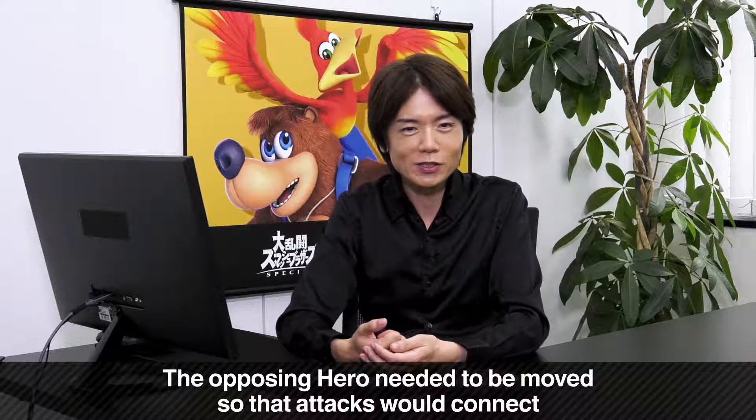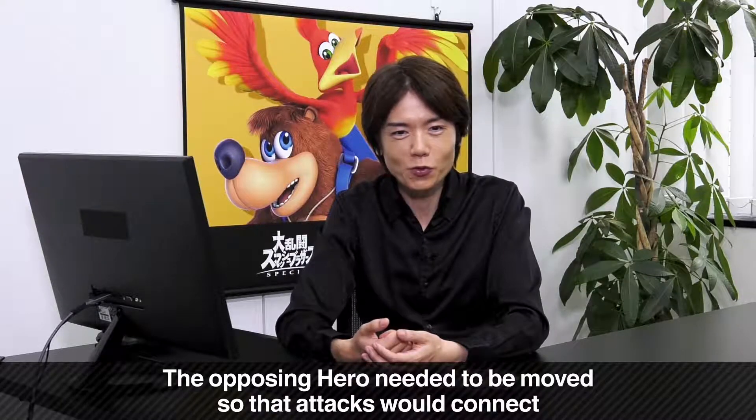He's really confused. With Hero, if you cast spells using command selection, any opposing heroes will block those attacks automatically using their shield. In the background, Sakurai was actually using the second controller to make the hero look away or do moves so his attacks would connect. Clever.